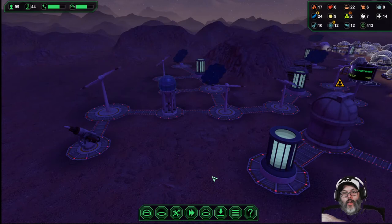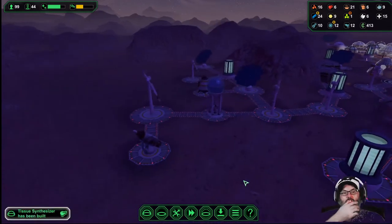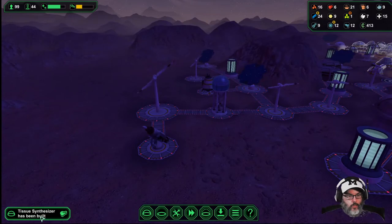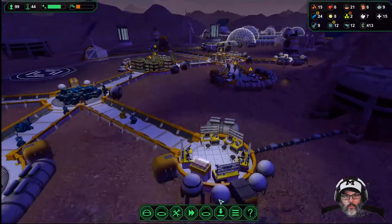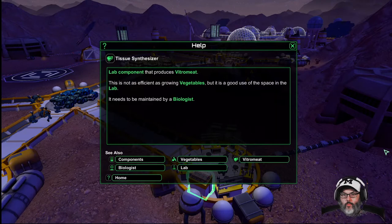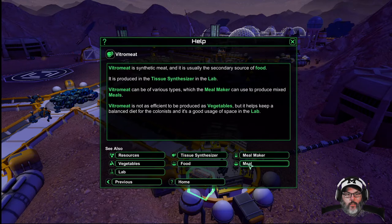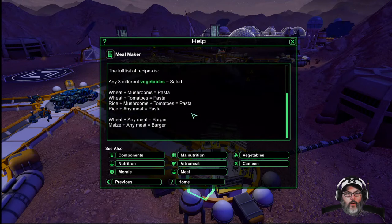Hey guys, RC here, back with Planet Base. We're on the desert planet and this is episode 10, hope you guys are doing well today. We had to rebuild the tissue synthesizer right here, so let's go with option B. And vitro meat meal maker, here we go.